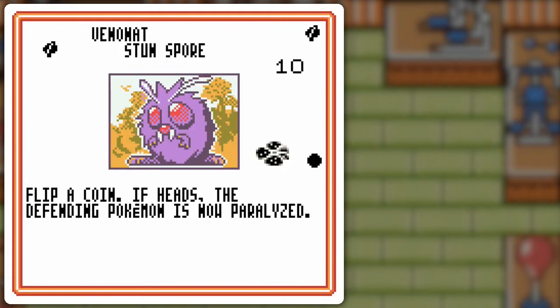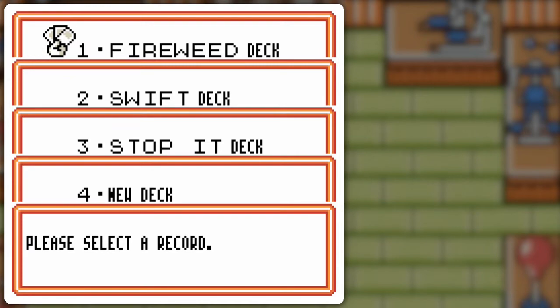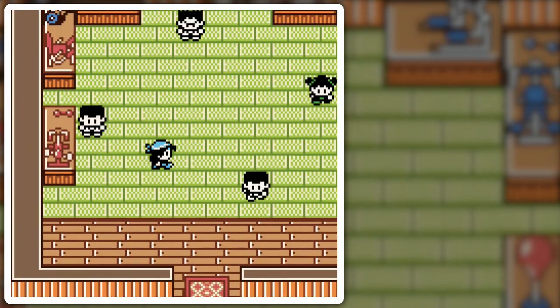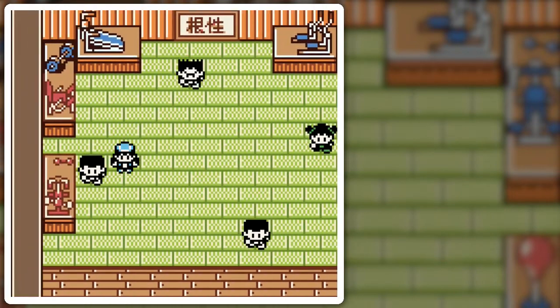I'm also going with this Venonat for the stalling properties of stun spore, and I may also have use out of Leech Life for its stalling properties. And Recycle Energy, because I've got a bunch of colorless attacks along with double colorless, plus Scyther and everything. So let's see what I can do with this — it's got a multitude of weaknesses and resistances for the grass deck.